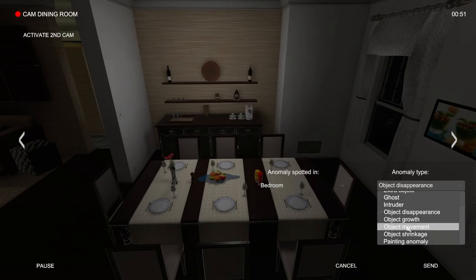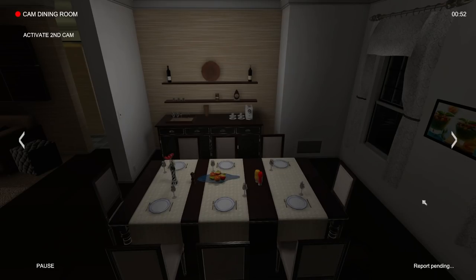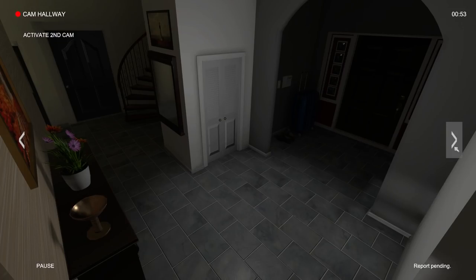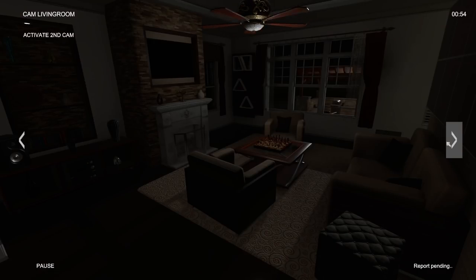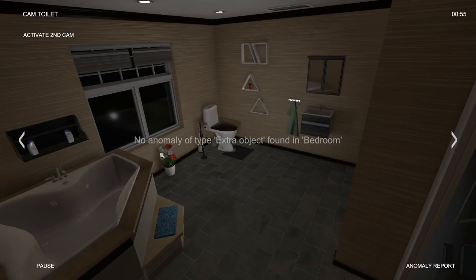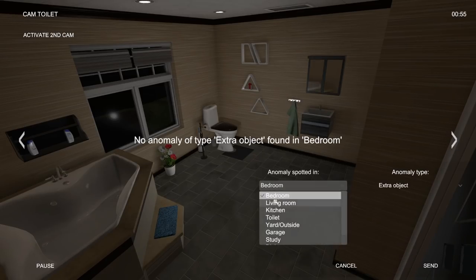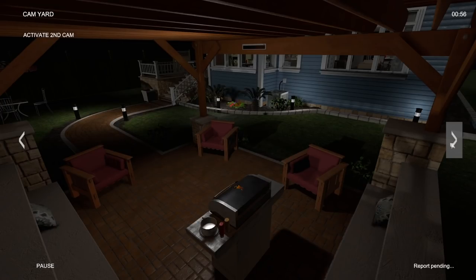Dude, object growth is a thing? Object shrinkage — those are things? Are you kidding me? Oh my gosh. Yeah, there's no way. How am I going to know something grows or gets smaller? Maybe that's why the plant was — maybe the plant used to be big and then it got small. That's why that bathroom plant looks so weird. I have no idea. No, it's still tiny. Unless he did it again. Is that anomaly in there — the plant anomaly where it just like grows and makes the plant get bigger and smaller? I have no idea.